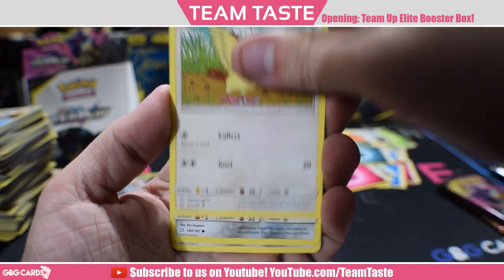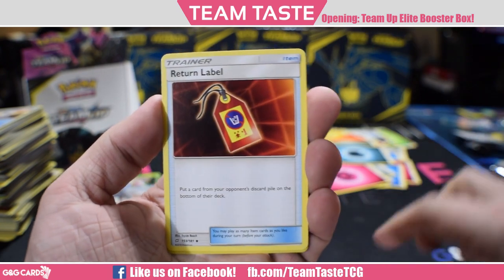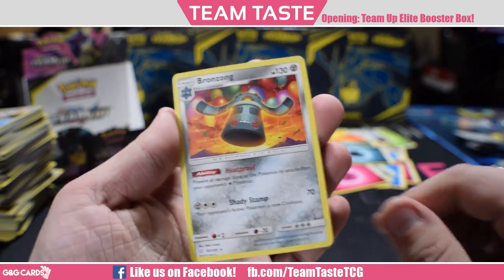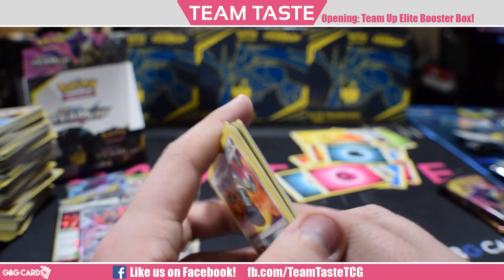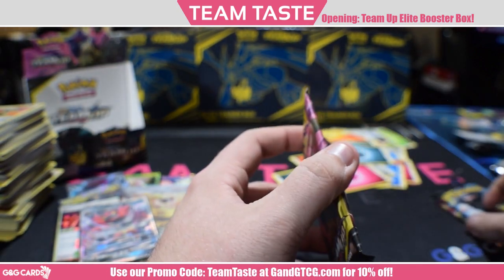Meowth, Geodude, Grimer, Pidgey, Bronzor, Doublade with that sweet Tool Drop, Tentacruel, Return Label, a reverse Tauros, and a rare Bronzong. Heatproof makes it so Metal Pokemon don't have weakness. So we got three packs left.